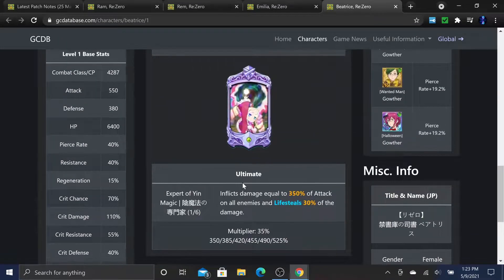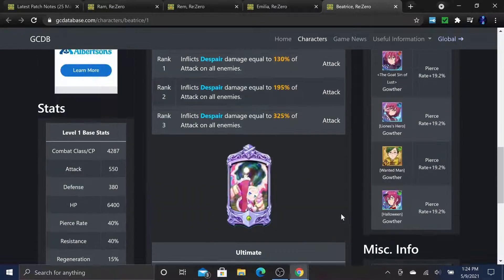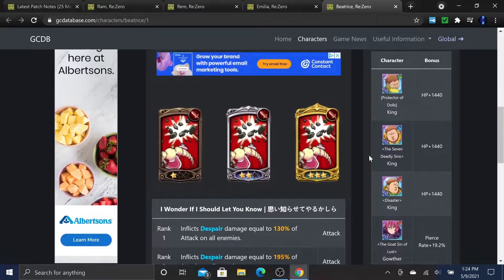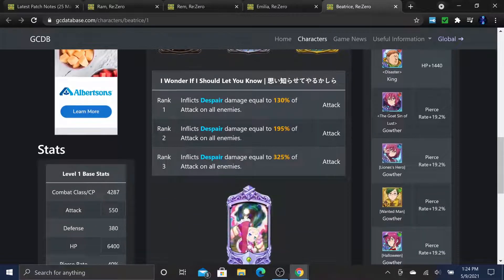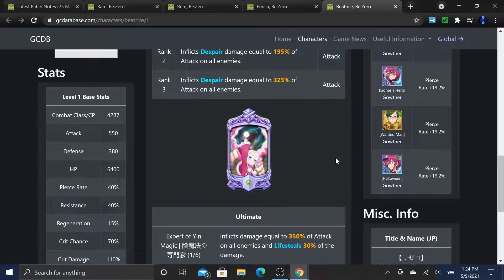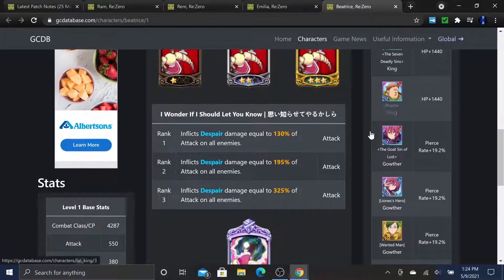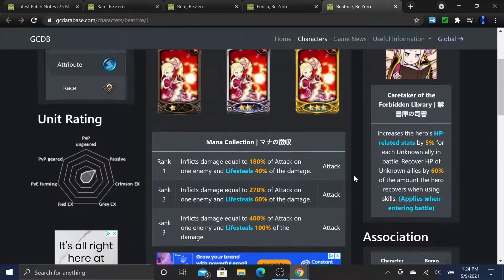Her ultimate, 'Expert of Yin Magic,' inflicts 350% of attack on all enemies and life-steals 30% of the damage - AOE ults are always welcome. For associations, King gives +1440 HP to increase CC, or Gowther gives nearly 19.2% extra pierce rate, bringing her from 40% to around 60% pierce. I'd probably go with King if you're running her.